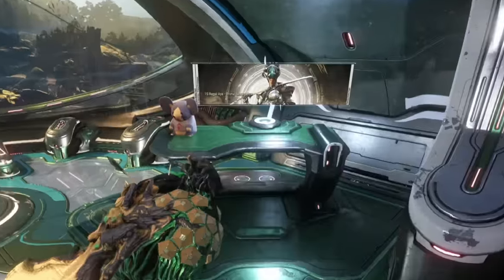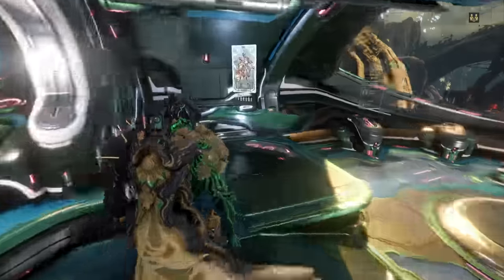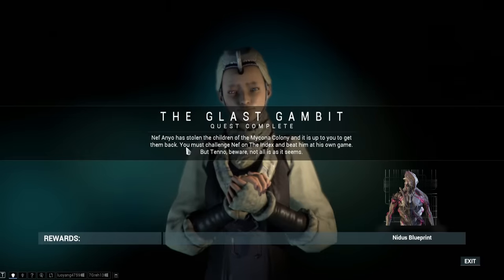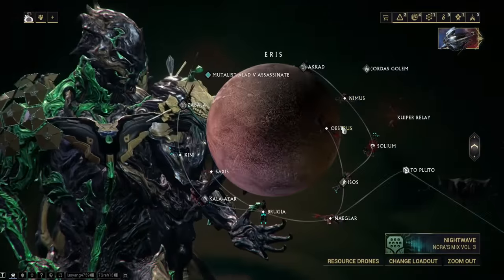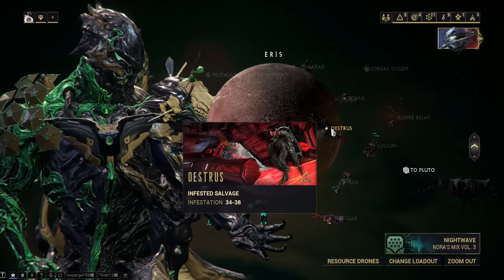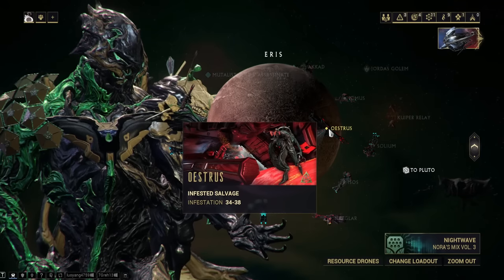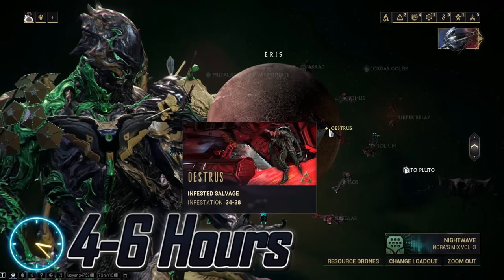Nyx. The main blueprint is rewarded from the Glast Gambit quest, and all the parts are rewarded from Infested Salvage Rotation C — they only have a 14% chance of being rewarded. So that's four to six hours. Good luck.